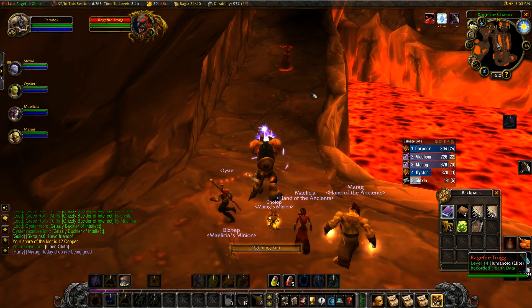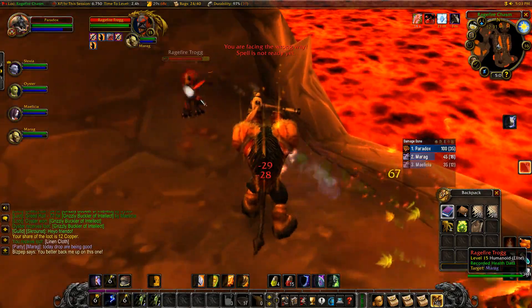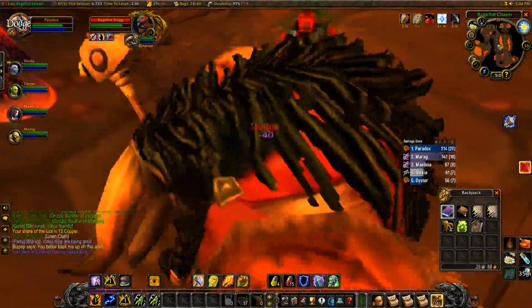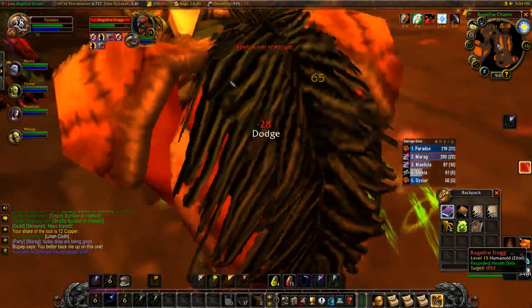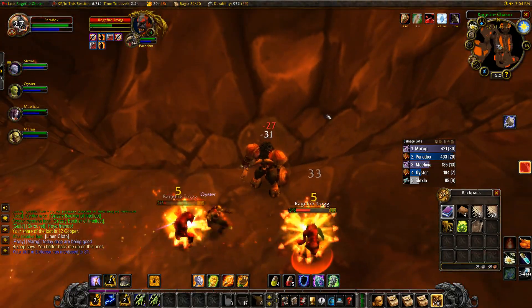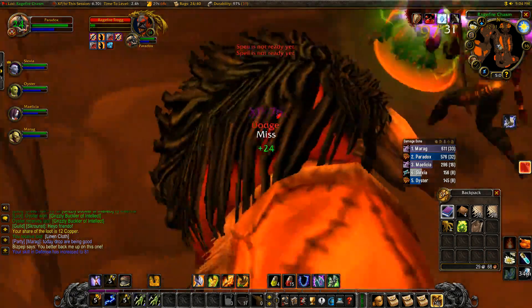It's okay to do pulls whenever there are patrols nearby, as long as your team is prepped and ready to go. Make sure that your back is not being attacked, or you won't be able to block attacks going towards your back. I always try to spin myself around just so that I can see everything that's going on, and it's relatively simple.